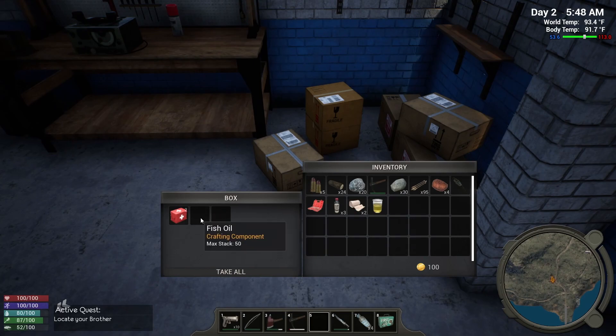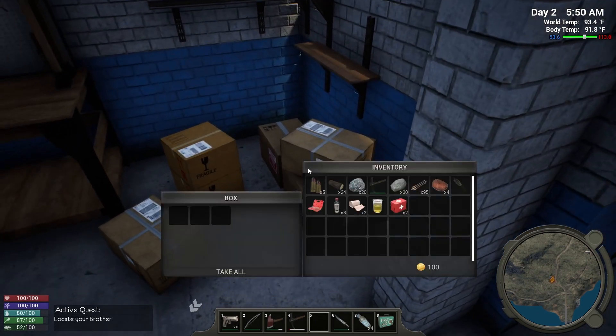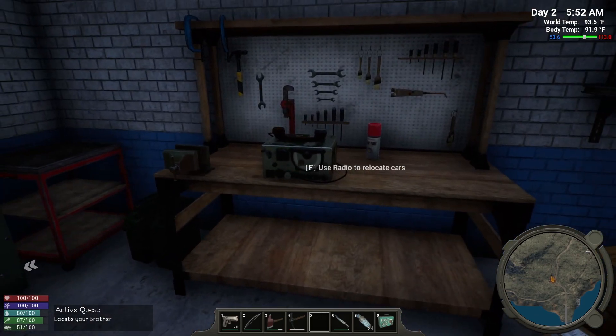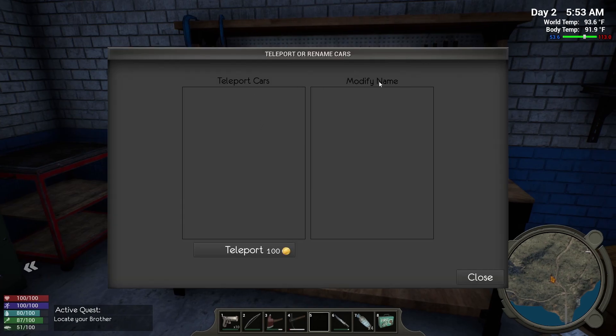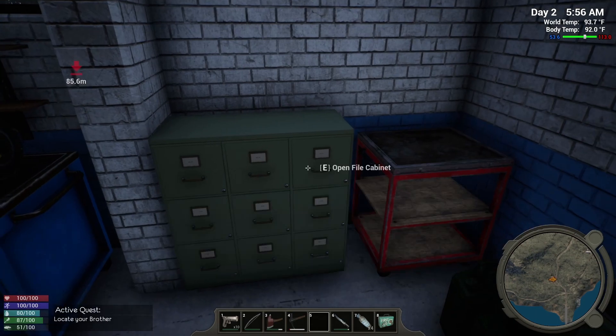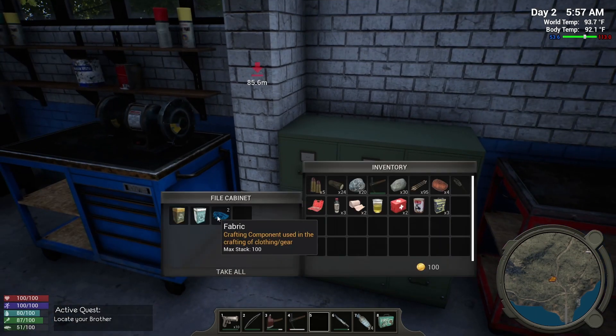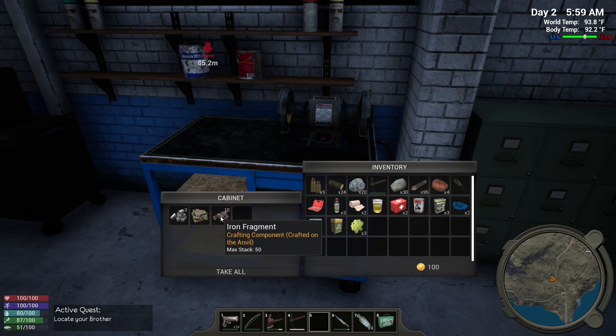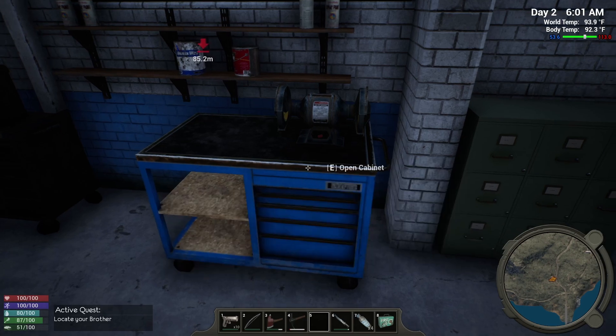Bandages, fish oil, crafting component, large medkit. Is this all one box? I think so. Use radio to relocate car. File cabinets — canned stew, some oil. Fabric, crafting clothing and gear. Coffee tin, green tea tin, kevlar. Starting to remember some of this stuff. Screw mold, cobalt alloy — very nice.